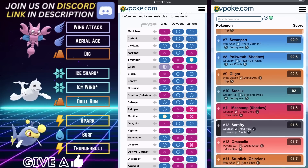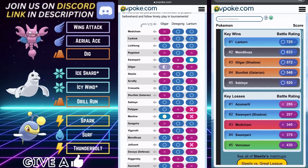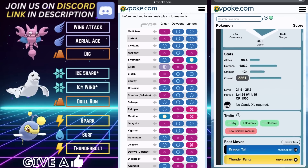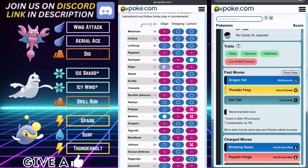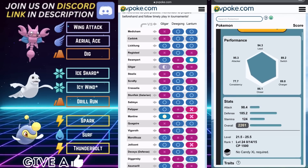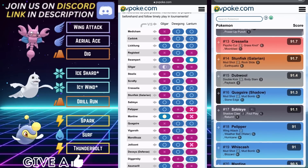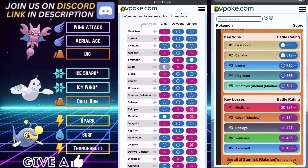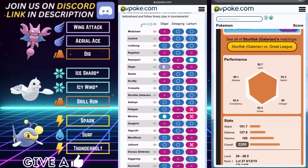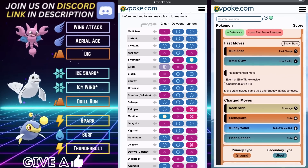Glygar on the lead is very strong and addresses a lot of what we often see in the Great League. Lickitung is a bit of a problem but manageable — it just takes a team effort. You're not going to want to stay in there in case they have a potential Steel type in the back, so get chip with a Dig and if you're really good, catch a Body Slam on the Dugong and play on from there. Cresselia is another Achilles heel here for team two — chip and dip, let them throw Grass Knot, which hits Glygar for neutral but Glygar has the bulk to withstand it, then go into Dugong.